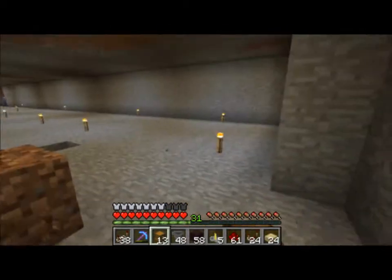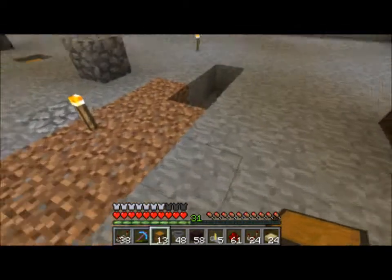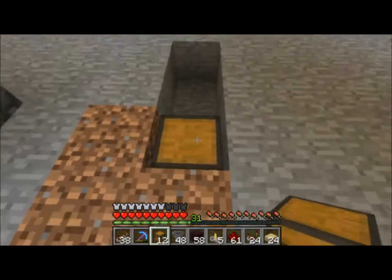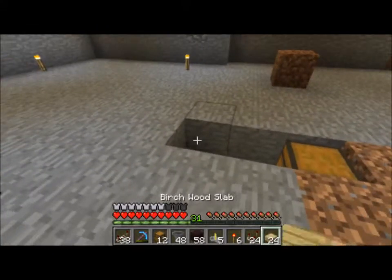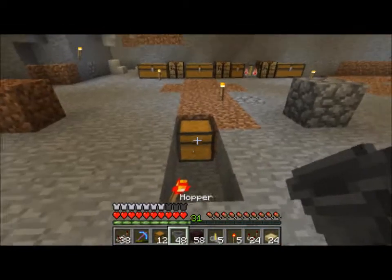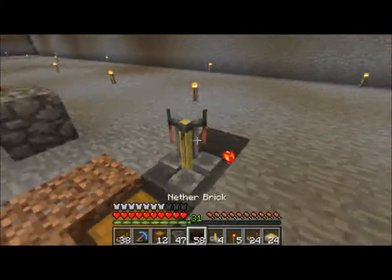You're going to need an 11 length, 8 width, and 4 to 5 height including this. First thing you're going to want to do is place a chest right there, a redstone torch right here, and a hopper facing the chest. Then after that you're going to want to put a brewing stand on top.